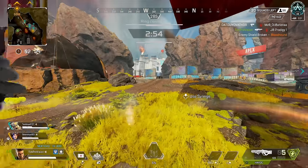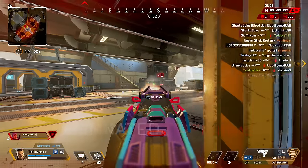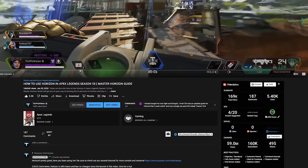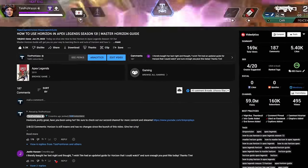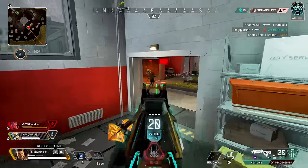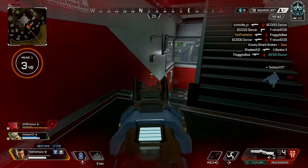This passive ability also works very well with Bangalore's tactical — the smoke launcher. Legends rarely go through major changes, and Bangalore is a perfect example of this, as she has more or less been the same for a very long time. If something does change, check the pinned comment below where I'll also let you know how she is performing in today's meta.